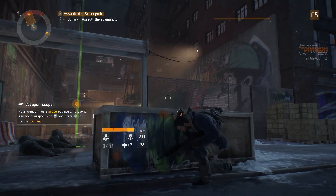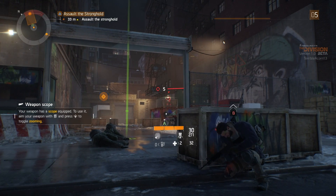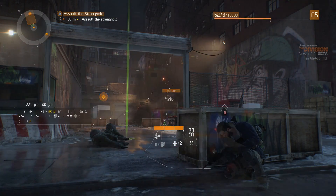So after taking out the guards, notice there's a sniper hiding up here defending the area. So don't engage him with a rifle — just pop up and use a nice sticky bomb skill and take him out with ease.